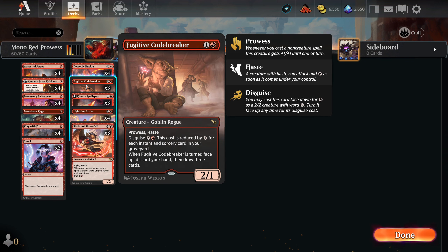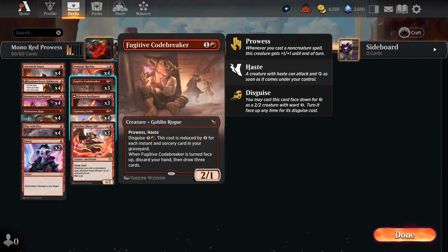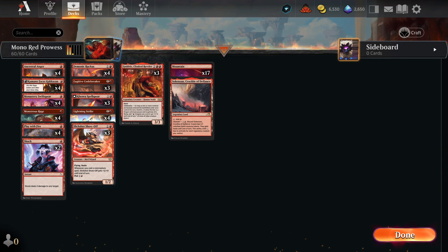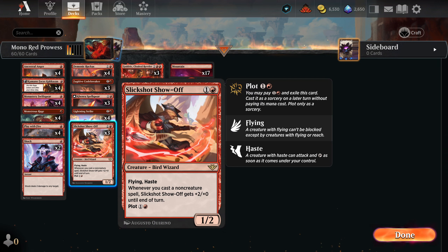We have three copies of Fugitive Codebreaker - it has prowess and haste, very nice. We also have three copies of Spell Spear, again prowess, and if we decide to transform it we'd be taking two damage because we don't have any blue mana, but it becomes even more powerful with double prowess. This card gains plus two power when you cast a non-creature spell, and I'll be interested to see how much that stacks.